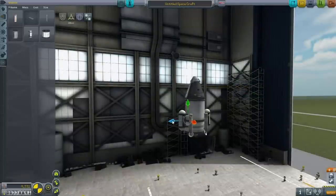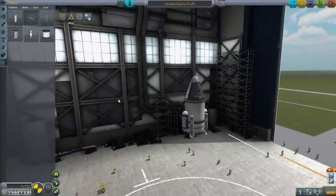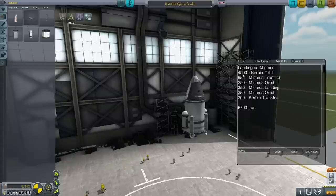Let me show you my delta-V budget for Minmus. It's like this: 4,500 for Kerbin orbit, 950 for the Minmus transfer, 250 for getting into orbit around Minmus, 350 for landing on Minmus, 350 for getting back into orbit around Minmus, and 300 for the Kerbin transfer. I think that's pretty generous — plenty of buffer. As long as there's no atmosphere, you budget roughly the same for landing and for orbit, though you might want a little bit more for landings than for getting back into orbit. So we're looking at around 6,700 total delta-V.